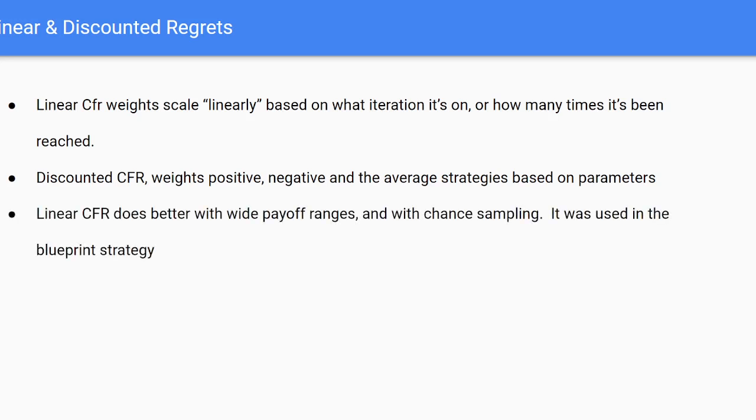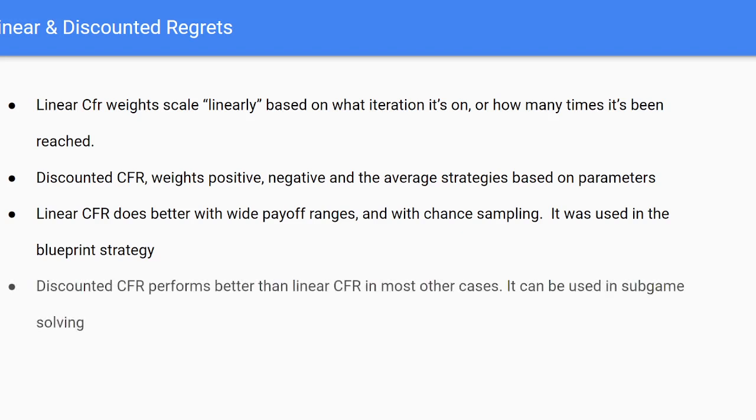Linear CFR does better with a wide range of payoffs — very positive or very negative — and with chance sampling. It was used as the blueprint strategy in Pluribus, which shows that linear CFR can scale to very large games. Discounted CFR is considered more state-of-the-art in the general approach and does better in most cases.